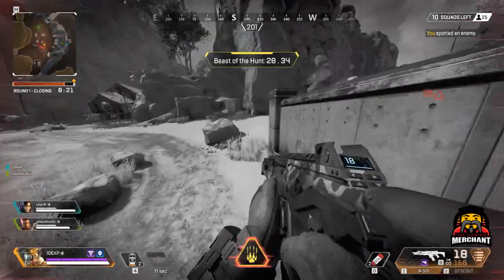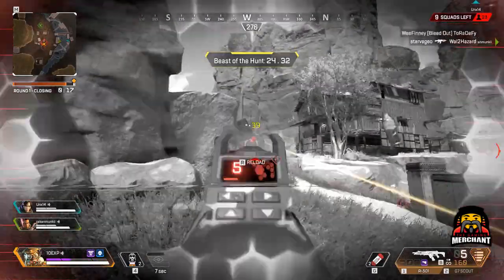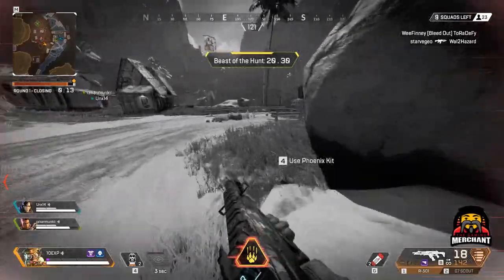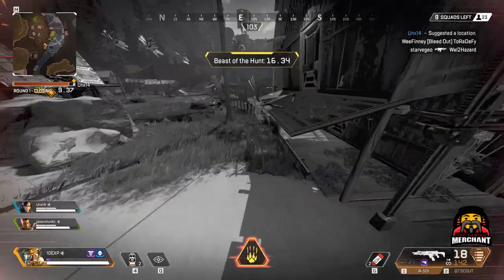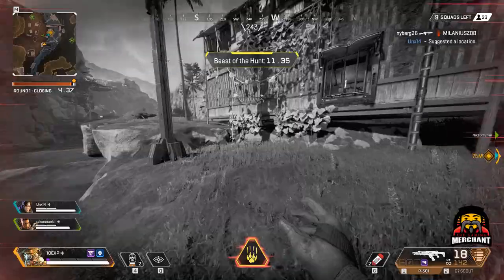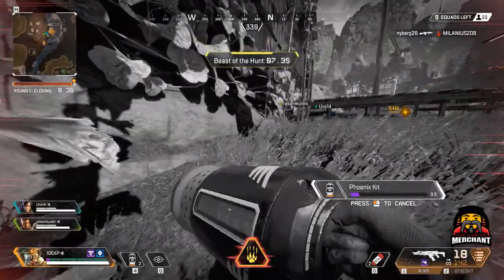For Bloodhound's ultimate, you are given a lot of speed for a long time, and this can be used in a number of ways. Firstly, you can quickly engage a player, then move to a new location and re-engage, which can confuse players easily. You may feel like a god with Bloodhound's ultimate, but you're still just as vulnerable to bullets as without it, so don't go charging into full squads of players expecting to come out alive.